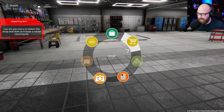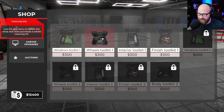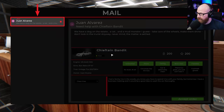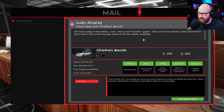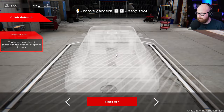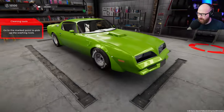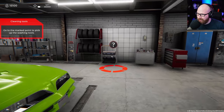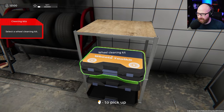Use the pie menu to select the shop and purchase a wheel cleaning kit — we can do that. Go to the shop, wheel cleaning kit — that's what a wheels toolkit is, so we'll do that. Back to the computer. Juan Alvarez just needs help with the Chieftain Bandit — oh, that's the car! He says there's a dog, a cat, and a mud monster on the estate. Take care of the wheels, make them shine — don't look in the trunk. Place the car right here.